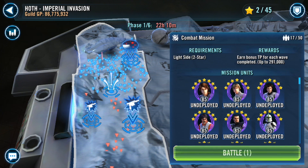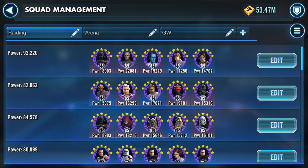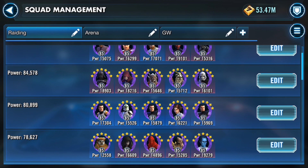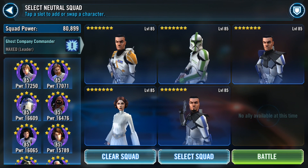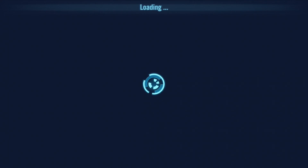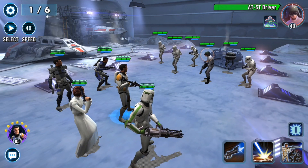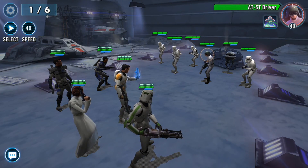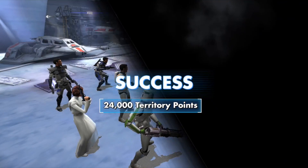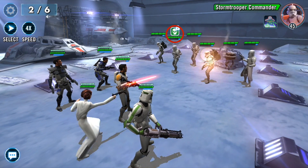You want to deploy those lower-geared characters and save your highly-geared ones for combat missions. In the combat missions you can select a light-side-only team — the only time you use dark side characters is during the deployment mission. We're going to use a clone squad for this particular combat mission. I picked my Princess Zody team here.